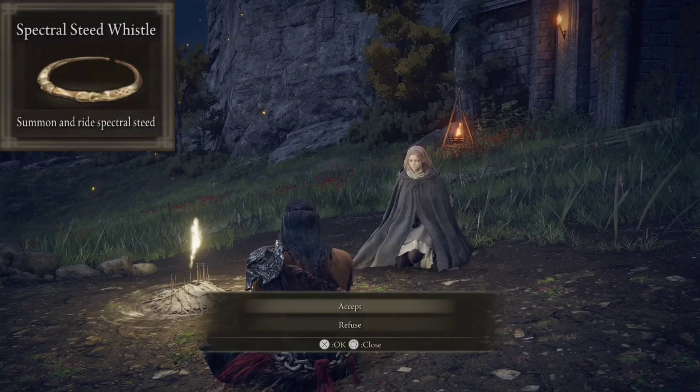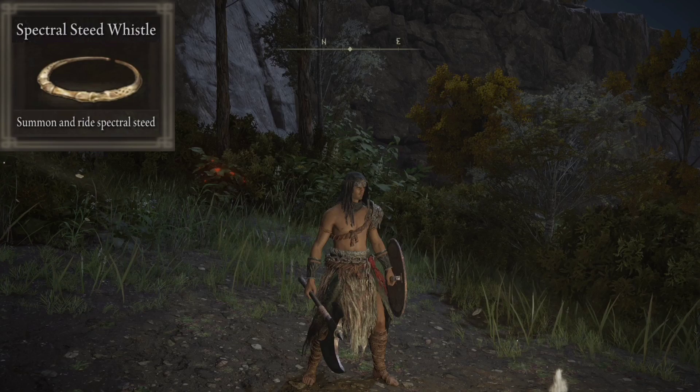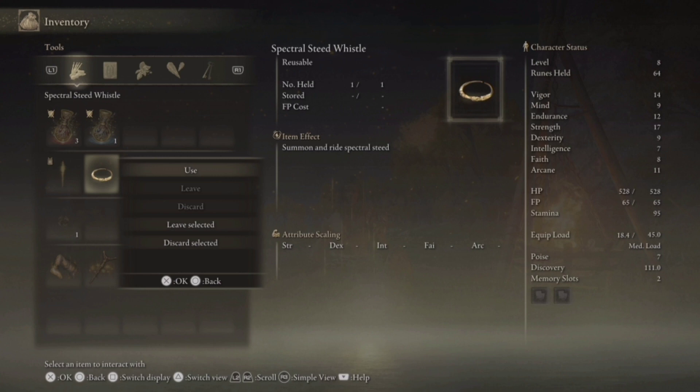Once we obtain that and finish the conversation, we can simply press the Pause or Options button. It'll bring up a number of options. We're going to look for this whistle, then select Use, and that will allow us to ride and use the horse.